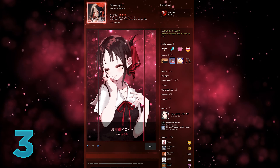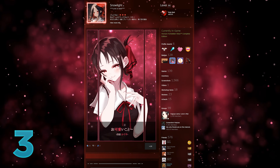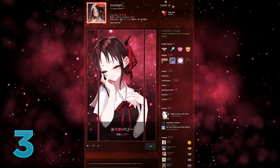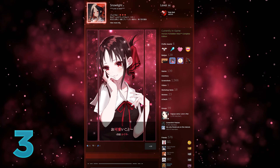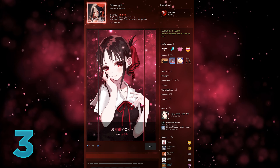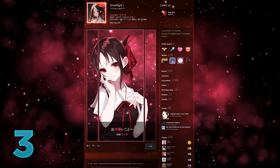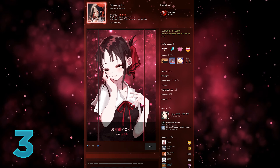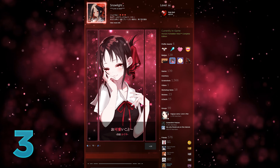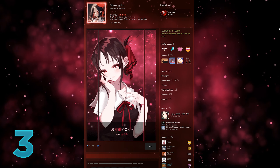Coming in at third place, we have Snowlight with a pink anime theme profile. Snowlight has actually submitted a few times now, so I'm super happy to finally be able to include him in a video. In his artwork showcase, we can see a wonderfully animated character, and I just want to point out the attention to detail of the shadows of the hair — they seem to also move with the hair strands. Small touches like this really make the artwork very beautiful and I think it's just super creative.